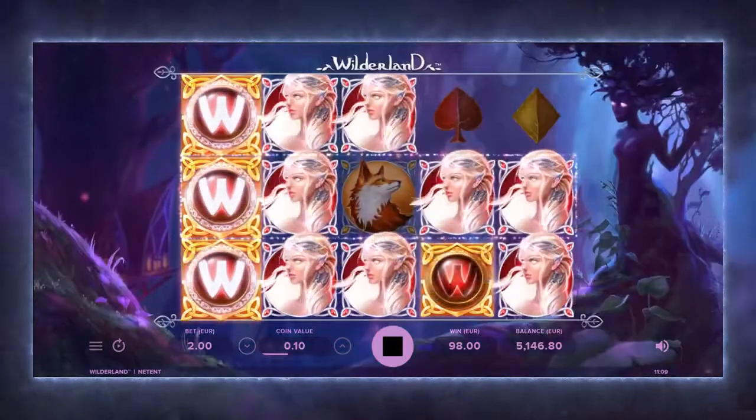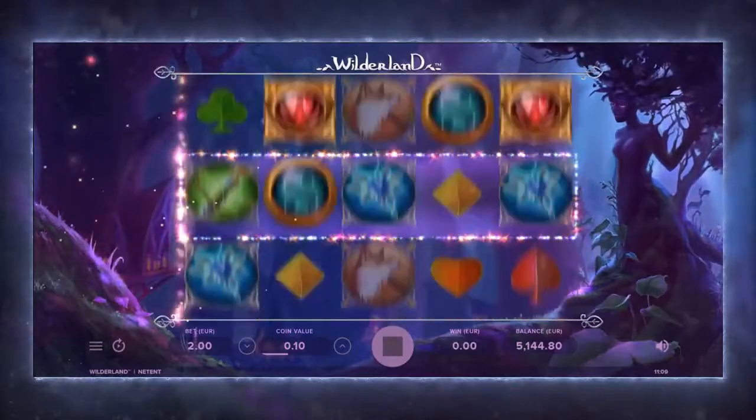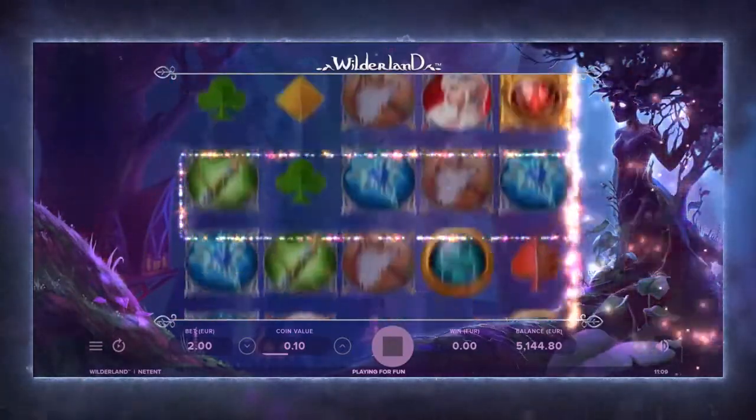When a stack of three walking wild symbols disappears, the Magic Wand feature might make the disappeared walking wild symbols reappear.